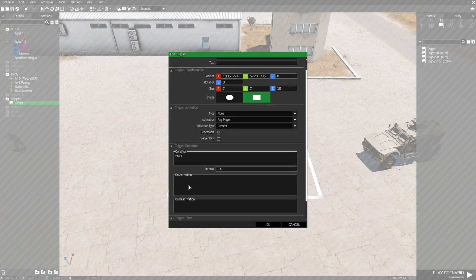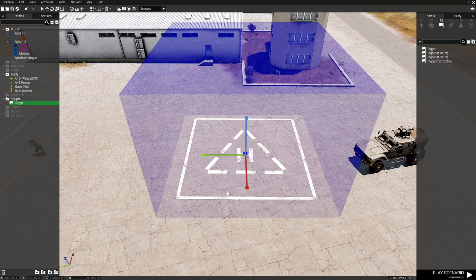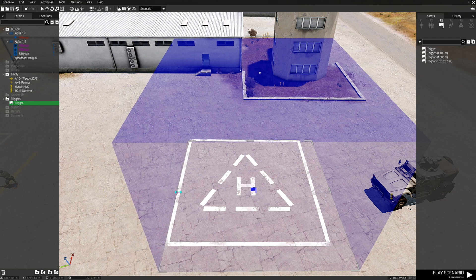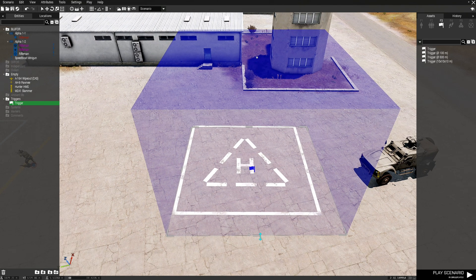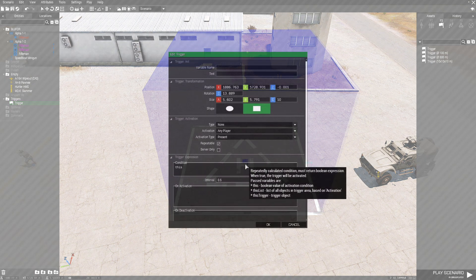Before we go on to the activation code, we're going to check the size of the trigger so we have it the size we want. I can use the area widget tool to change the squareness of it so it lines up with the helipad here, and set the size so that it encompasses the helipad — it's going to act like a container.